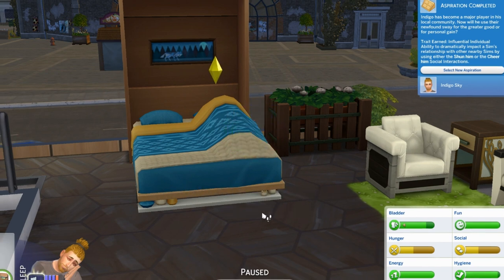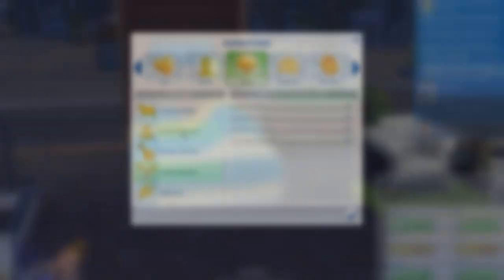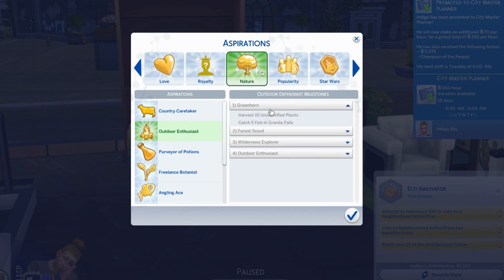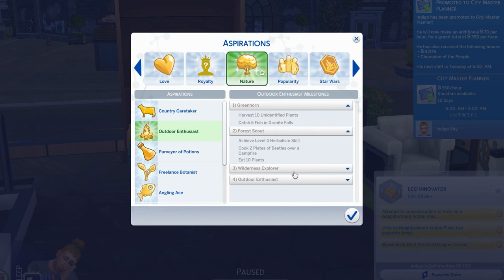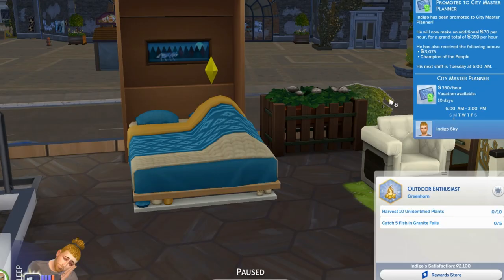He got the promotion! Aspiration complete — he's a major player in his local community and will now use his newfound sway for the greater good. How about Outdoor Enthusiast for the next aspiration? We have to harvest plants, catch fish, and do herbalism. We'll do that for now, even though he has already accomplished this goal for his Rags to Riches.